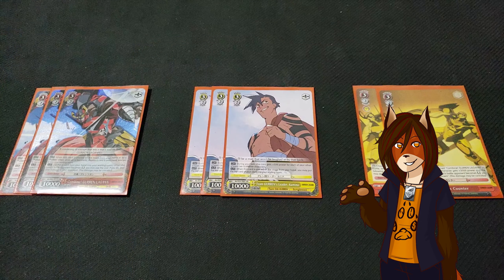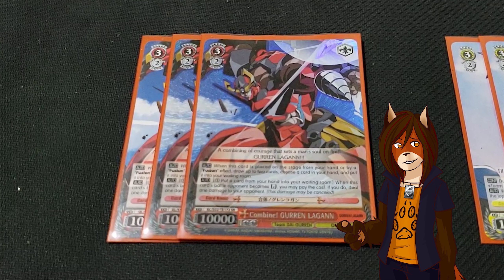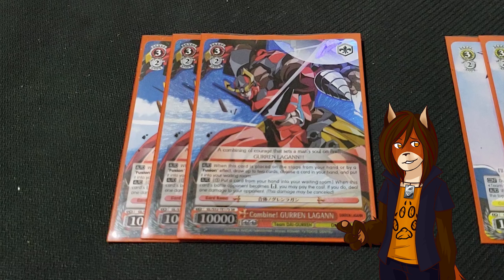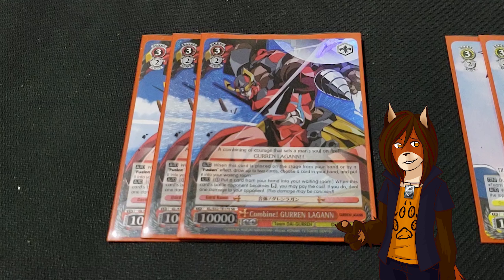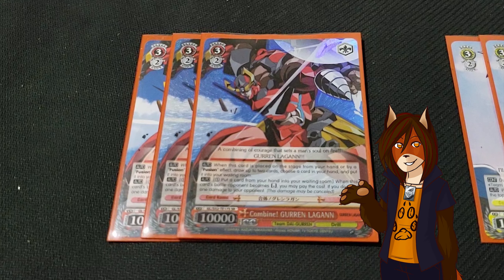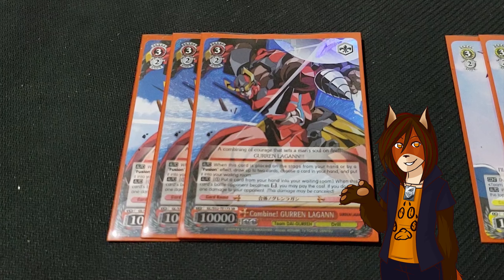Then we move into the level 3 cards. First off is 3 Combined Gurin Logon. It took me a while to realize that playing 4 of it wasn't really necessary, especially if I wanted to make room for more beneficial cards. He's still a great card though — when he's played either from the hand or by the fusion ability of Gurin, I draw 2 and discard 1. And if he successfully reverses a character in combat, I can pay 1 stock and discard 1 card to do 1 extra point of damage.